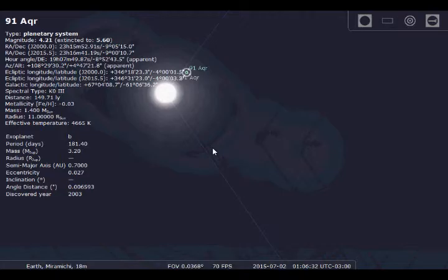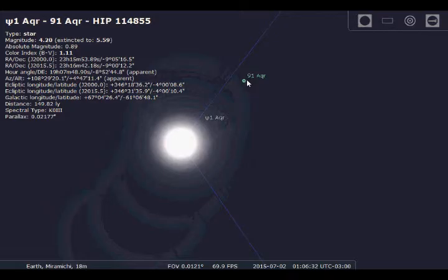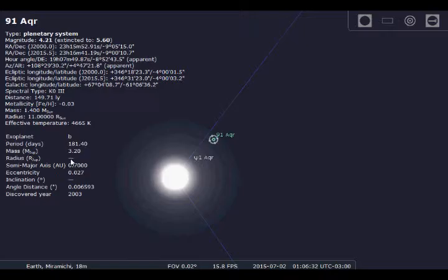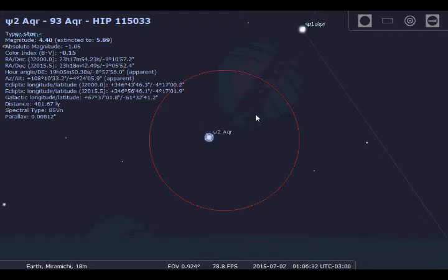What's this over here? It's 91 AQR — 91 Aquarius — and it's a planetary system. I think this is an exoplanet. The star has an effective temperature of 4,665 degrees Kelvin, and the planet has a mass of three Jupiters with an orbital period of about 181 days. It was discovered in 2003, so it's a more recently discovered exoplanet. This is Psi 1 Aquarius, and there's Psi 2 and Psi 3 down here. Psi 3 Aquarius looks like a blue star.